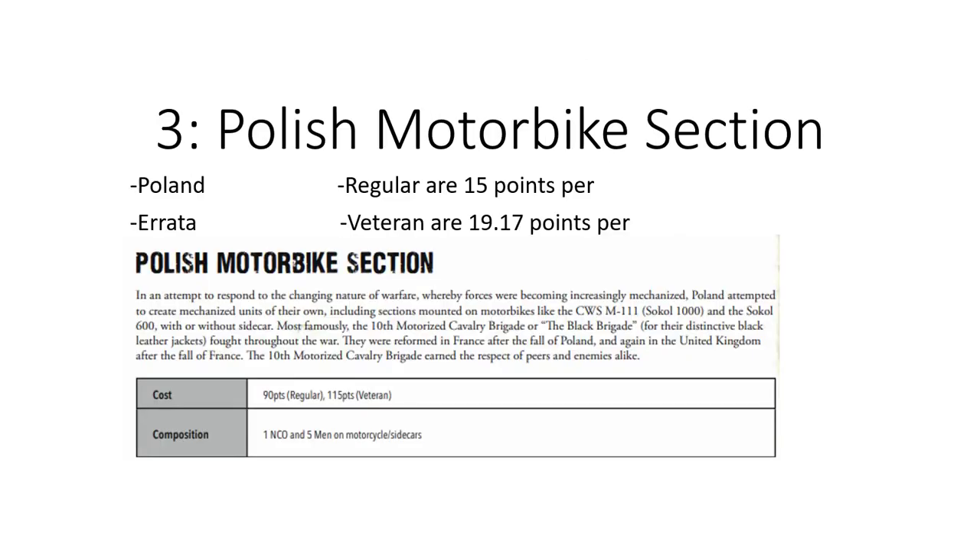Coming in at number 3, we have the Polish Motorbike Section, found in the errata — regulars are 15 points per man, veterans are some random number above 19. Sure, they've said they round to five-point increments, but if you're adding men to the group, it should be easy: each man costs this much. That's been the case in a lot of other books. Why does taking a veteran motorbike section end up being a liability of points? Why can't you just have it without motorbikes at 10 points or 13 for veteran, then required motorbikes at 5 points each? Word it a little better so it's actually competitively viable.